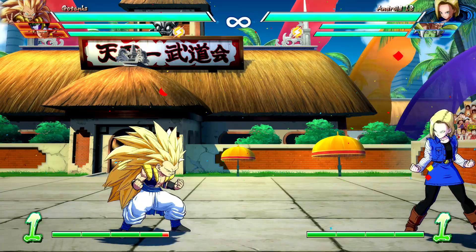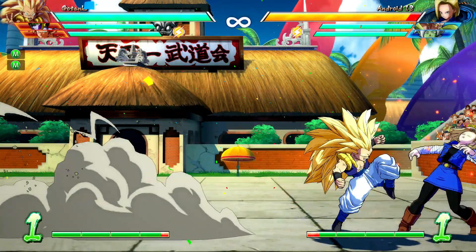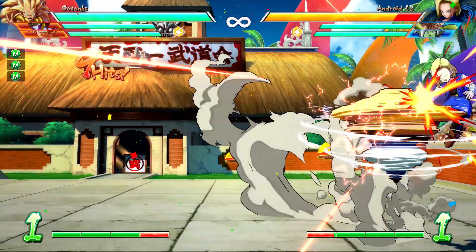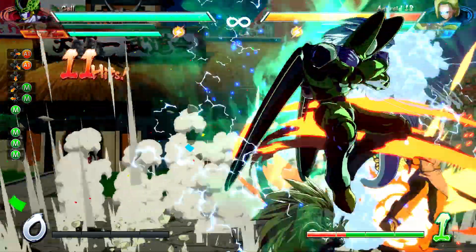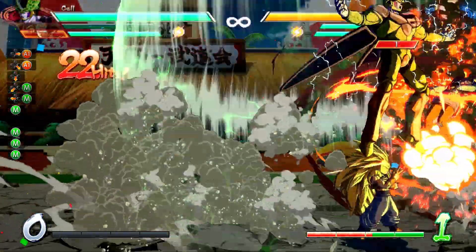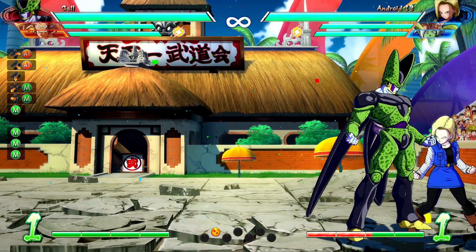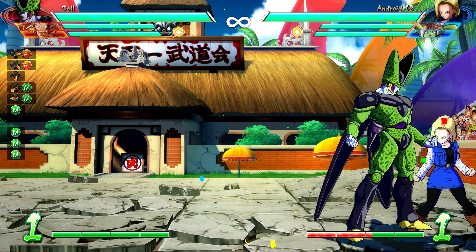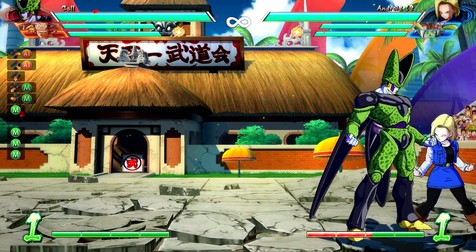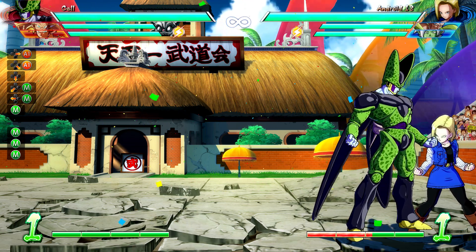Let's get into the meat and potatoes of why this works. Now we've got inputs on so you can see everything that's going to happen. Wilhelm Kamikaze Ghost has been hit by Cell's level 1 super. Just look at the inputs — there's not many inputs on screen. You can do this with a full combo, sure, but I'm just choosing to do this as basic as I can to break it down. We're doing Gotenks' medium auto combo into the super — that's what the M's are for.